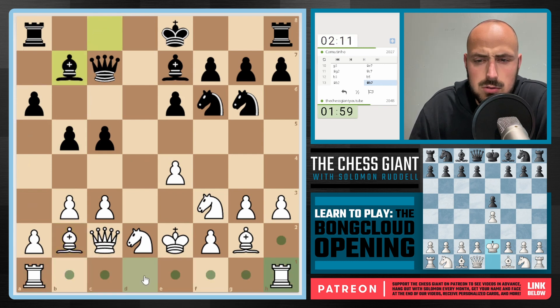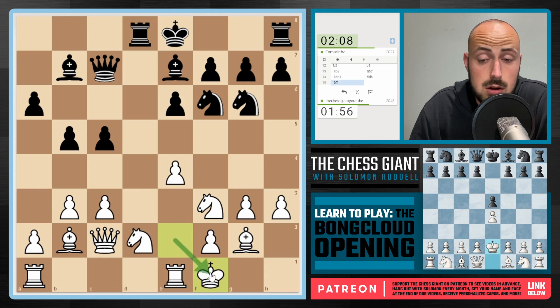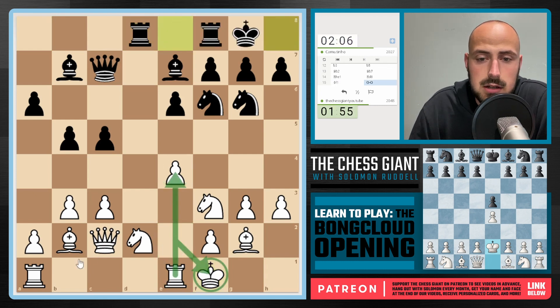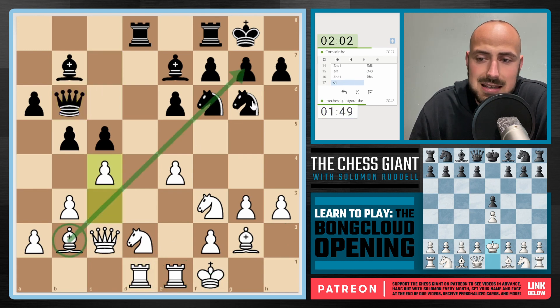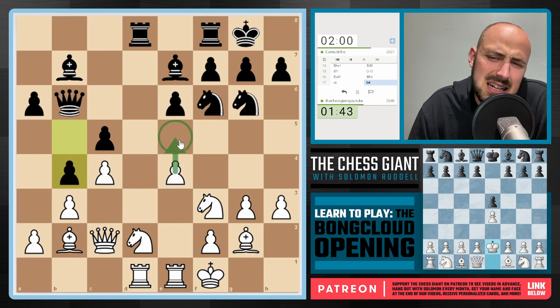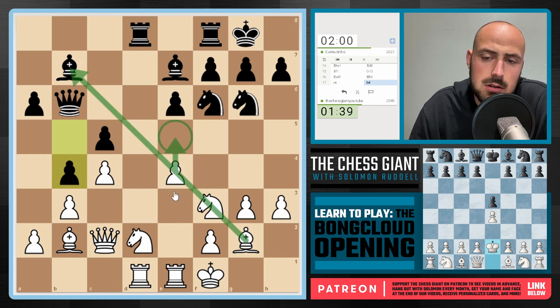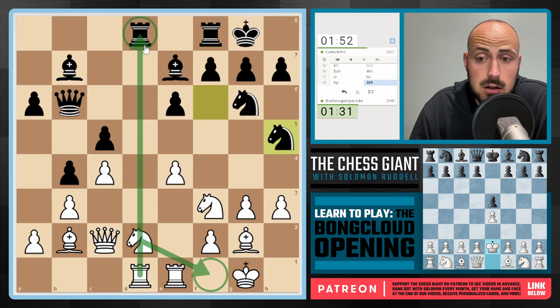Let's slide a Rook over to e1 — that way e4 is going to be defended very soon once we play King f1. Now we got our centralized pawn defended. We can slide a Rook over to d1 as well, and all of a sudden this position is looking somewhat normal coming out of the Bong Cloud. We got Queen to b6. Let's play c4 — get this Bishop active. b4 is played from Black. I'm looking at ideas like e5 potentially, which gives us an active Bishop. Let's play King g1. When in doubt, if you're playing the Bong Cloud, just get your King to a greater, safer spot. We now got Knight f1 ideas fighting for that long open file.